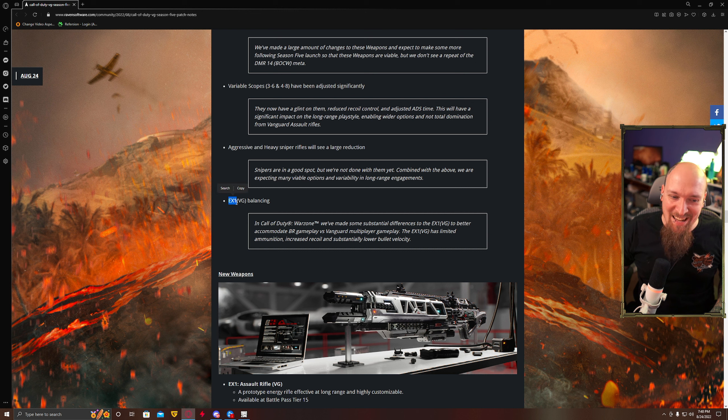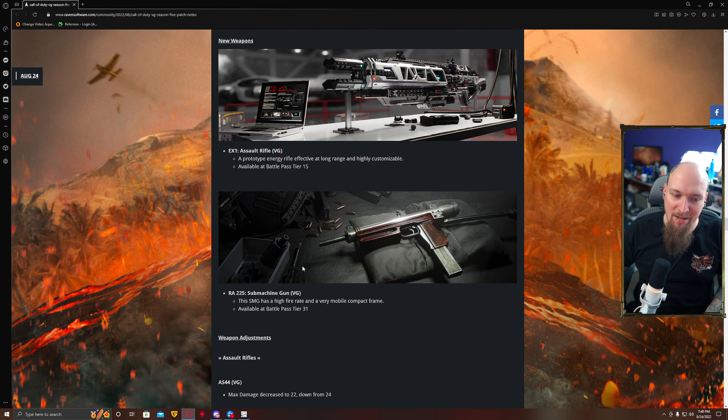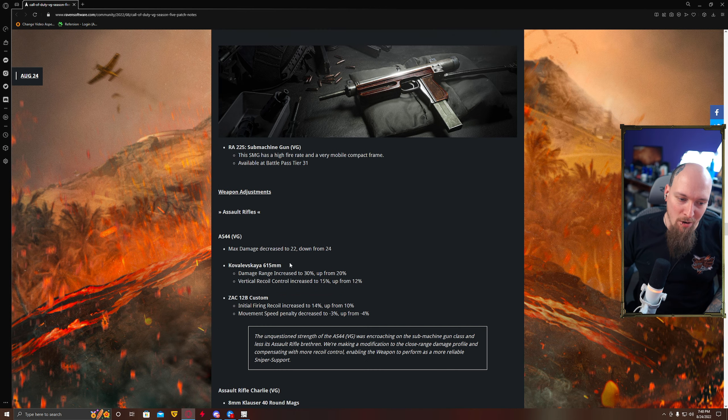The EX-1 was already balanced today before it even came out. They made some substantial differences to the EX-1 to better accommodate BR gameplay and Vanguard multiplayer gameplay. The EX-1 has limited ammunition, increased recoil, and substantially lower bullet velocity — which just means if you're using it in Vanguard it'll be better, and if you're using it in BR it'll be worse. It's not very good. They should have probably just left it alone, because it's not very good in BR mode.